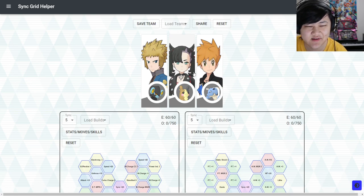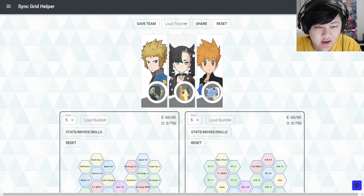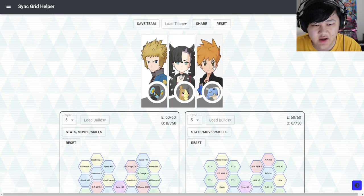You're probably facing electric weak opponents, but you could still run this comp and use Power Trip against non-electric weak opponents, because your Sync Nuke is so powerful — even if the opponent is not weak to electric, they will still get absolutely blasted. This is a purely Marnie-focused team.